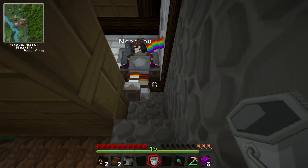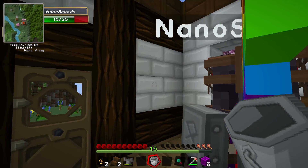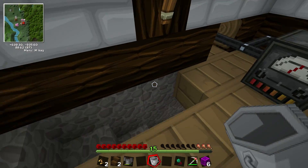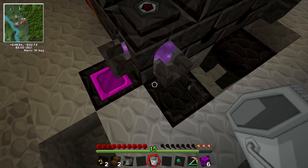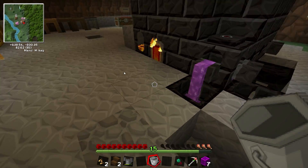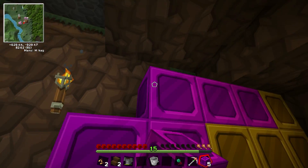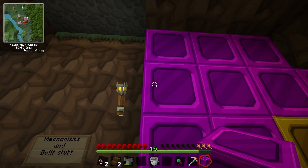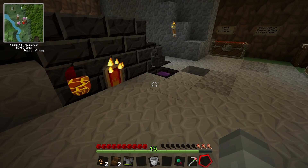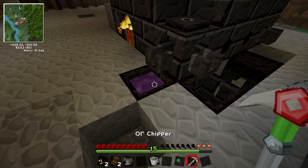You probably did pick the block up once because there was a window. Do you not want the window there? It's a stupid place. So much of this manulium — you can make a whole wall out of it. Oh, that'll be a beautiful wall — shiny, bright, pinky purple wall.